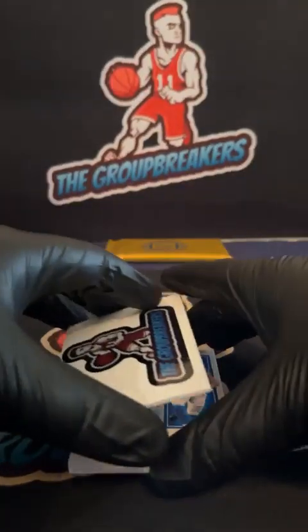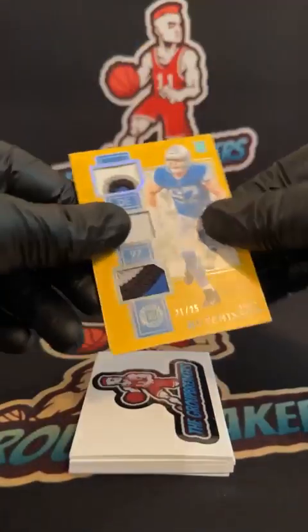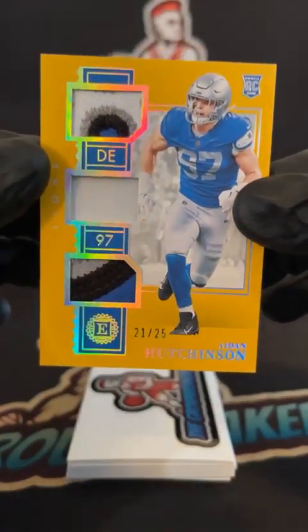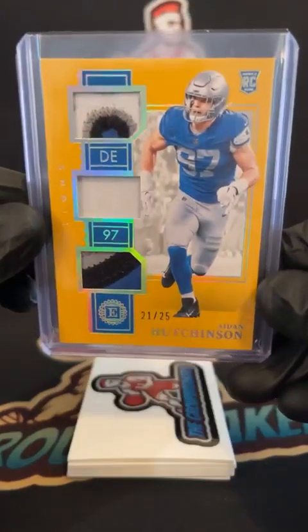Face First stick coming up for the Lions — we got an Aiden Hutchinson. Should be some patches, nice triple patch. 21 to 25, three colors, one color, and three colors — yellow parallel, Detroit. Nice touch. Triple patch to 25.